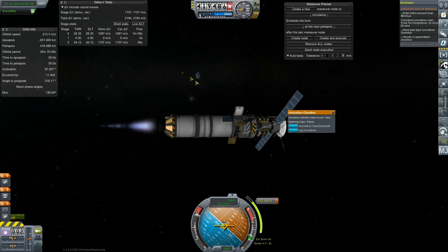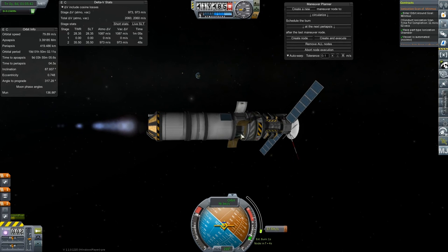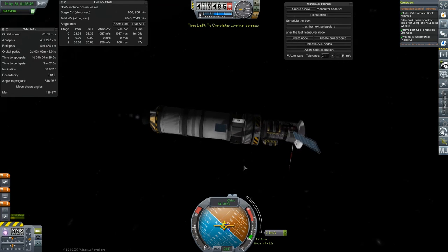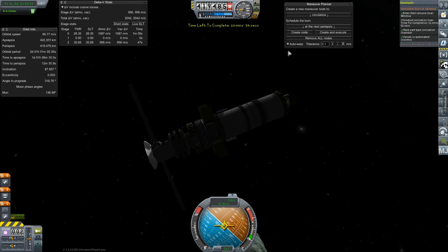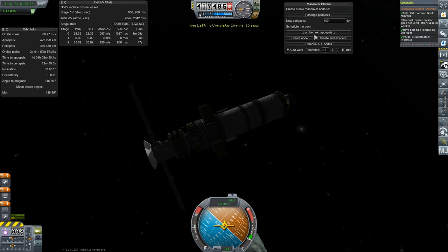Apparently already got the science for that, but let's go ahead and start our ionization scanner. Did it start? Good to go. So while that is scanning, let's go ahead — we don't really even need to be very concerned about what altitudes we're doing this stuff from. Let's go ahead and change this.